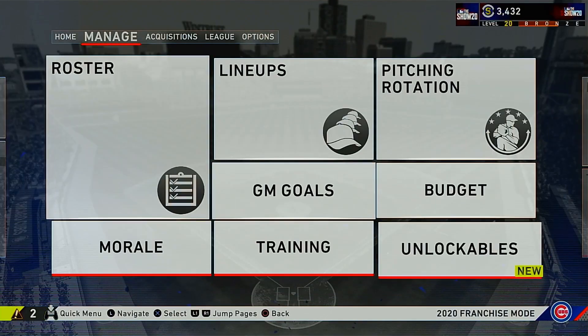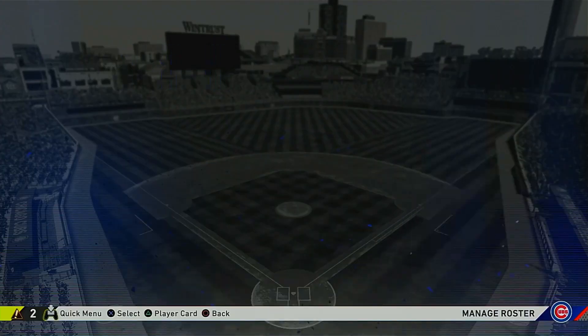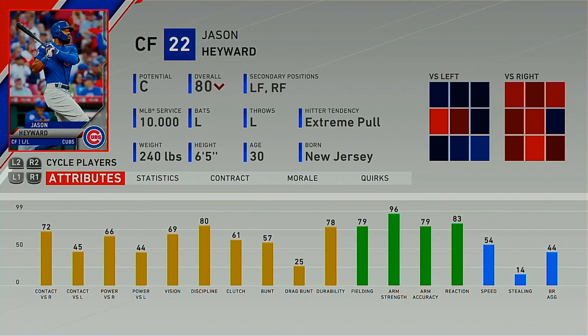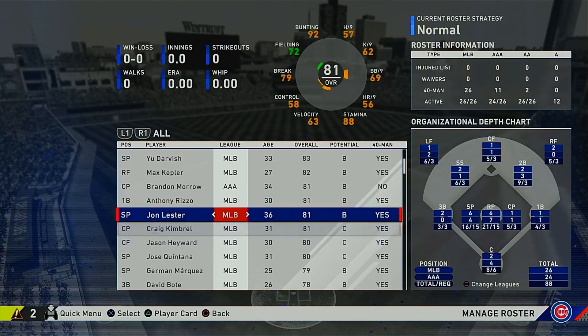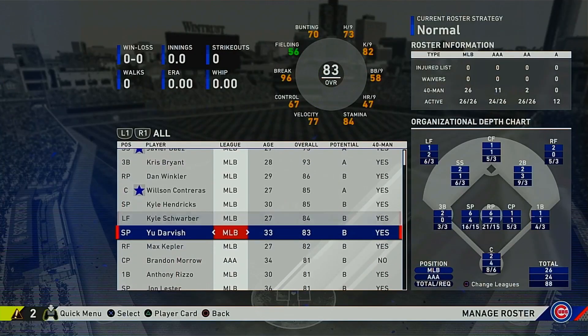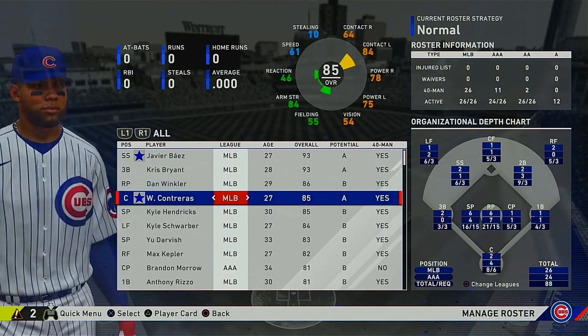Moving Hayward to center field, he becomes an 80 overall — a very good fielding center fielder. Max Kepler slides into right field to replace him. So the Cubs outfield is now Schwarber in left, Kepler in right, and Hayward in center. That's not bad at all, and the team is definitely improved with these two trades.